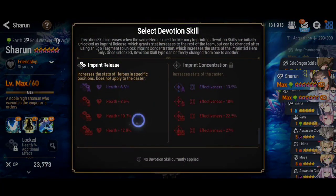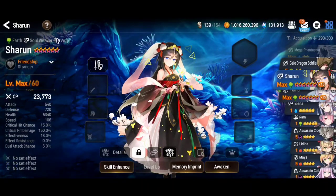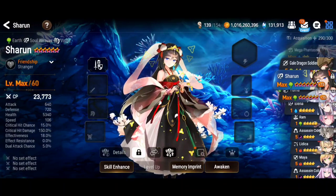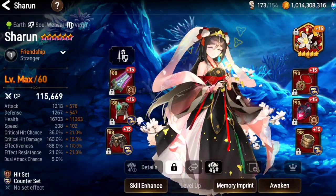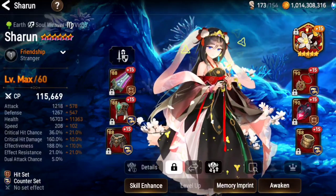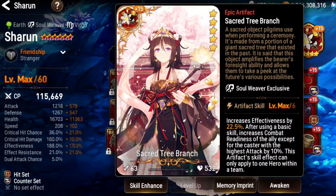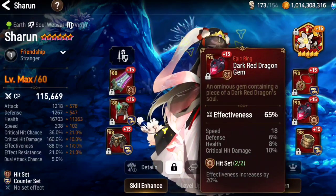Her imprint gives effectiveness for herself and health for top and front. Let me put some gear on her. Here's my Sharoon on counter hit set. I don't feel comfortable with immunity because I don't feel like I have enough effectiveness. I'm using her own artifact — it gives 22.5% effectiveness at plus 15, which will bring me above 200%, which is good. A hit set gives me an extra 20%, and also having an effectiveness main stat ring.